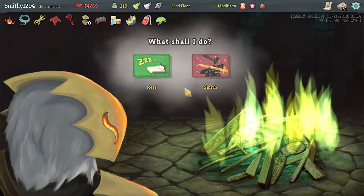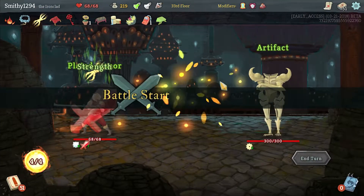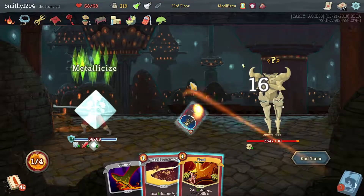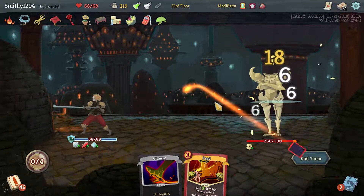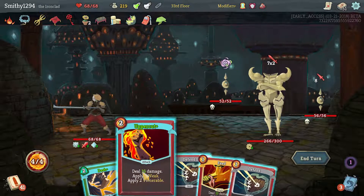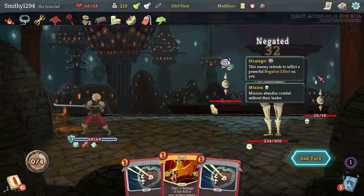This is the card I was after - Uppercut, especially an upgraded one, that is awesome. I'm going to rest just to top myself off. Let's take a strength potion - not that we need it. This is still one of our strongest attacks, and it's more than a Feed so let's play that.